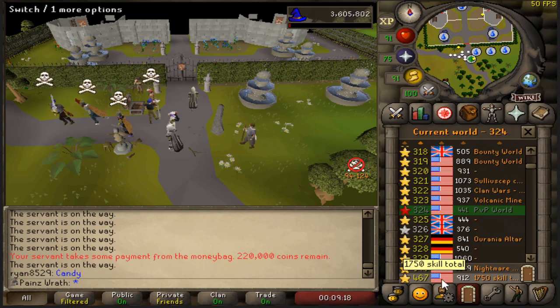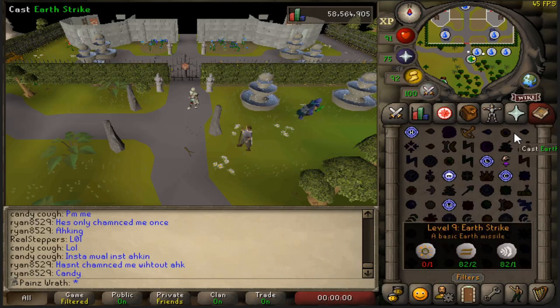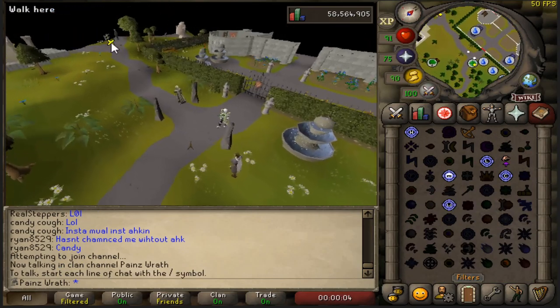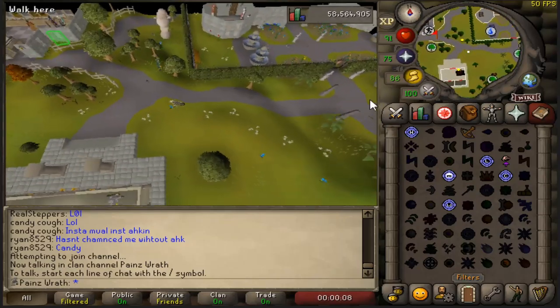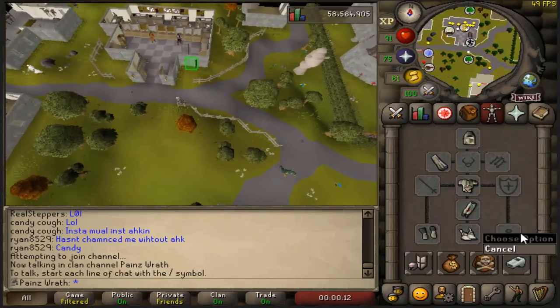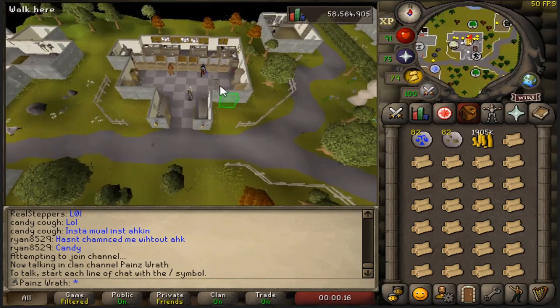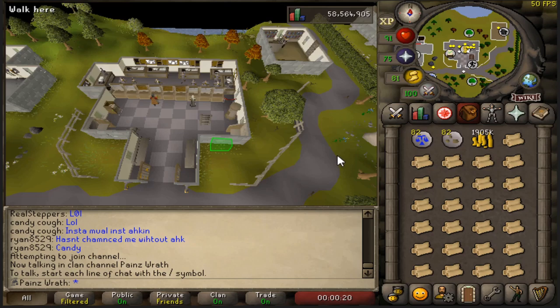I'm going to hop back to a regular world. If you have the Kandor Hard Diaries unlocked, you can teleport to Camelot and it'll put you right in front of the Seers Bank over here, which is just another easy teleport. If you have any other teleport option that gets you really close to a bank — like a Castle Wars teleport — that might be a good method as well. Any place other than a PvP world that has close access to a bank will work just fine.